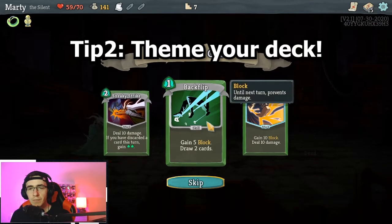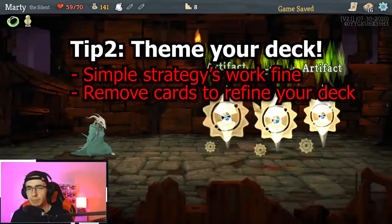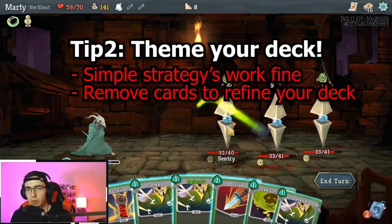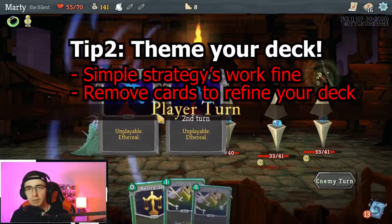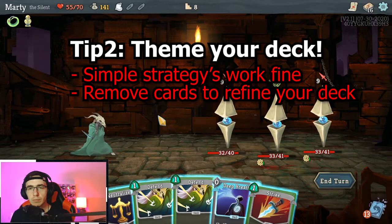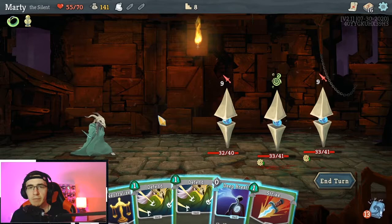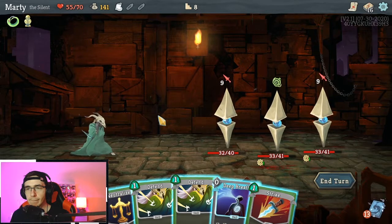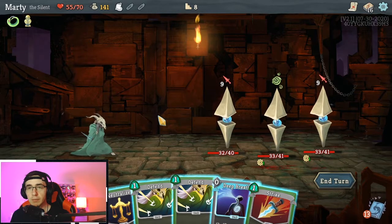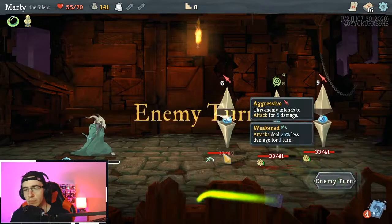Tip two: theme your deck around a strategy. This doesn't have to be some pro guide you've looked up — it just means plan your deck around a certain quality. Maybe you're playing as the Silent and you want to go poison, or maybe you've got a build that does well with discarding cards, or one that does well with bringing zero-cost cards back into your deck. Find something, get more cards that benefit that key card or relic, and you don't have to have this strategy planned from the start — you can adapt mid-game. As a beginner they don't have to be super deep to win; they just need to work with the cards you've got. Don't have a mishmash of loads of different cards that don't benefit each other.